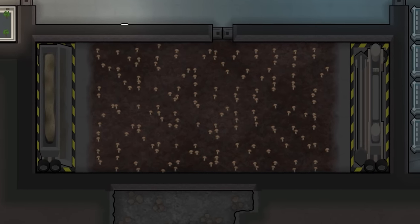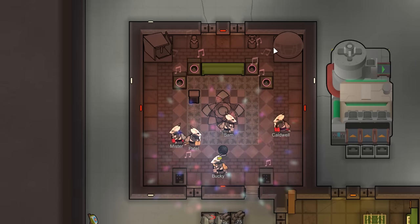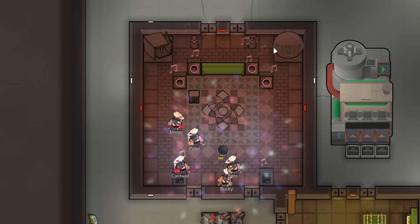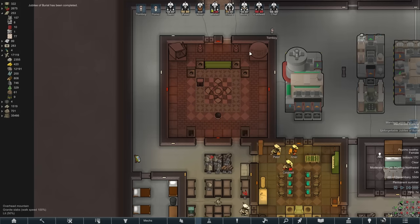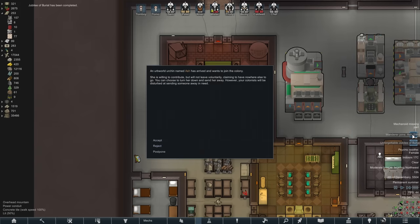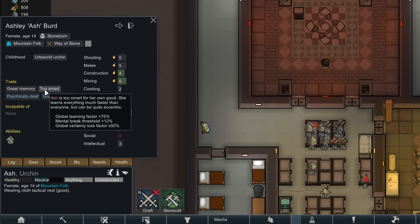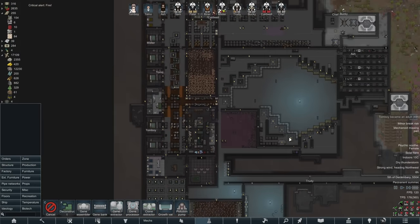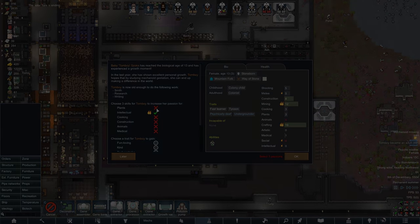We'll just make more mushrooms for now. And it's time for another jubilee of burial, which once again isn't a funeral, it's just a dance party. Which sometimes results in a colonist - and this time we've got Ash, who's very mediocre, but mediocre is fine. I have plans for Ash. And at the same time Tomboy grew to adulthood. We didn't actually follow her story very closely, but I assure you she lived a very happy and fulfilling childhood in the mountain homes.